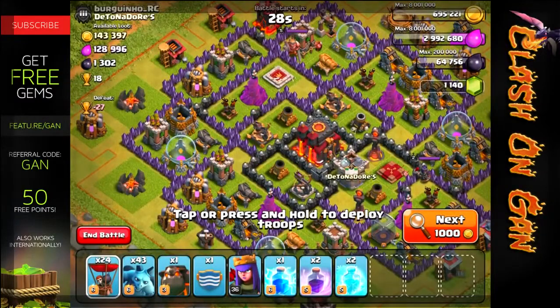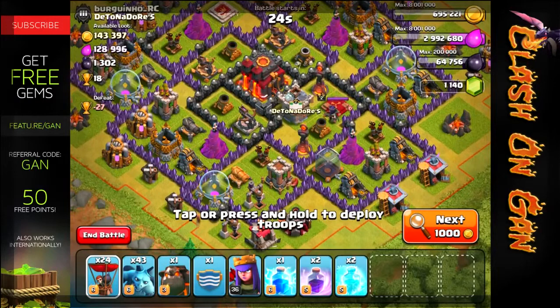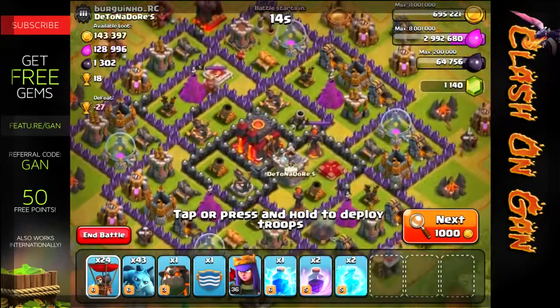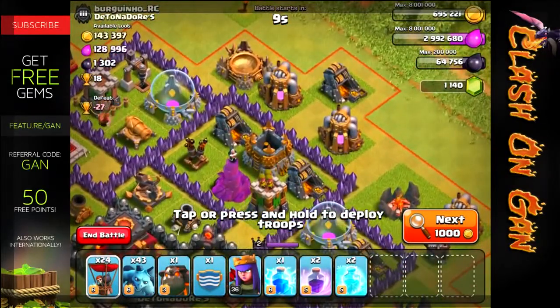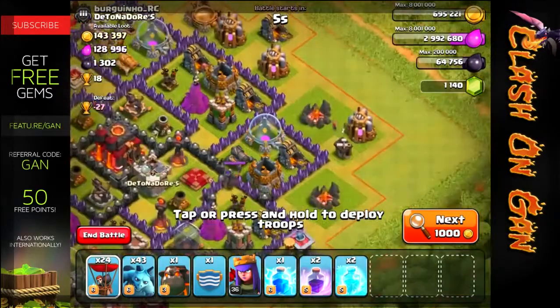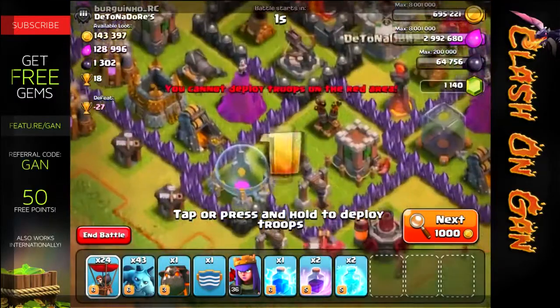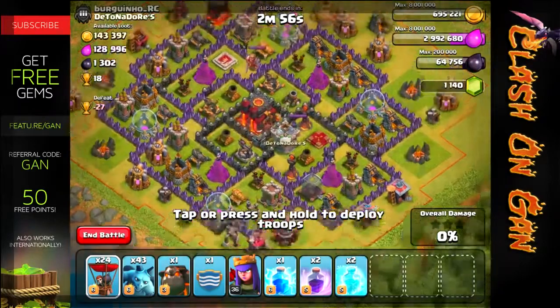Now look at this — he has single targeting Infernos. Not only that, he has a decent amount of loot: over 100,000 plus a loot bonus. That would be pretty sweet. That single targeting Inferno as well as the under-upgraded nature of all his defenses. Just a quick check — it looks like most of his loot is in his collectors based on those golden top right carts, the non-ring at the bottom of the elixir collectors, and that black box on top of that dark elixir drill. So just trying to debate where I'm going to drop my stuff.